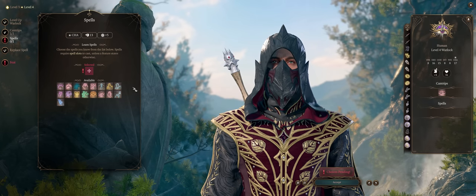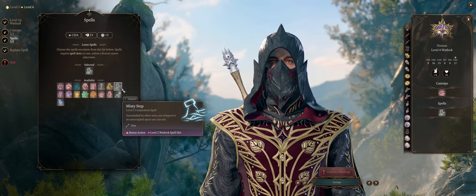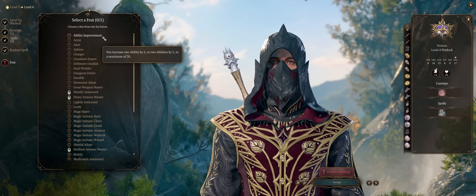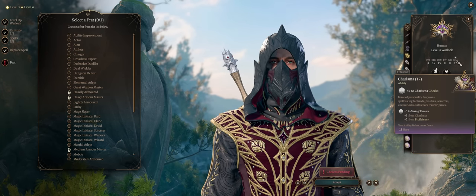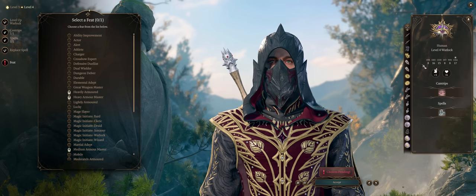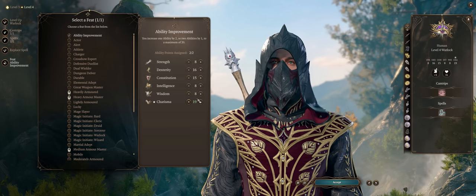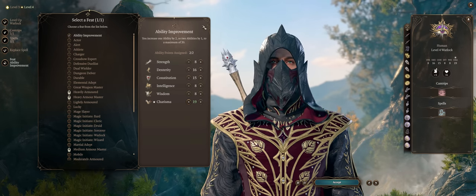For another spell at level 4, definitely Misty Step — being able to teleport to almost anywhere is especially useful for any caster, especially because it's a bonus action. For the first feat, since Charisma is our most important stat and we get its bonus applied to multiple instances of Eldritch Blast rays as a damage boost, let us maximize our Charisma now. It will already be 20 with the Hag's Gift even as early as this point.